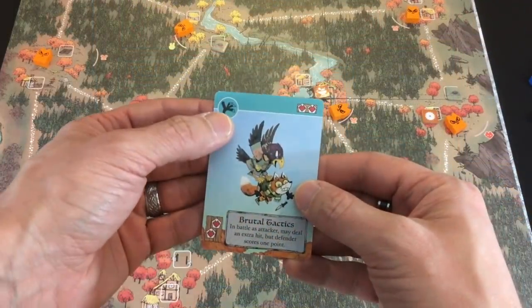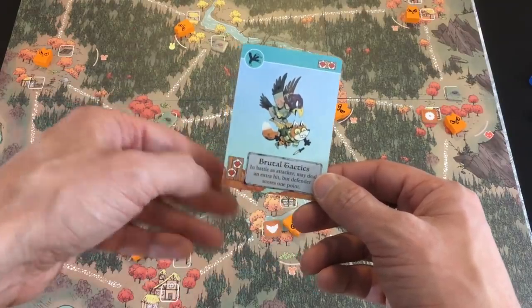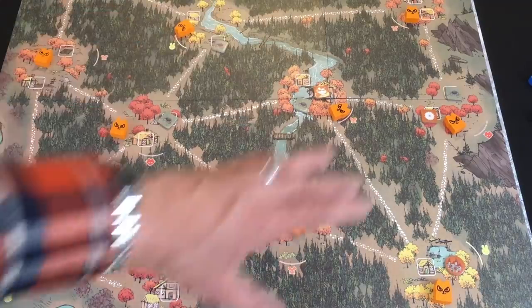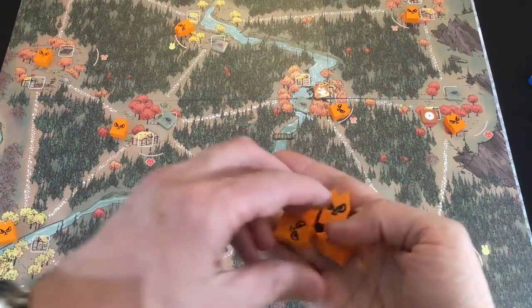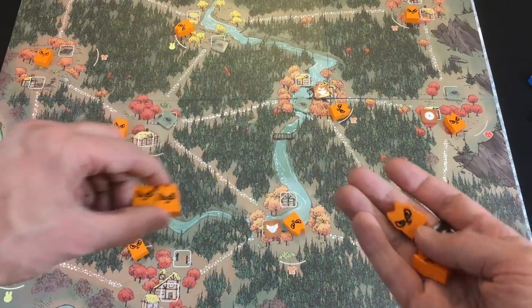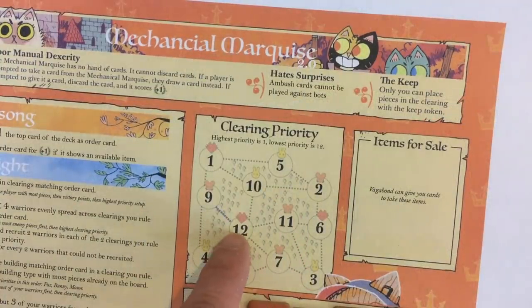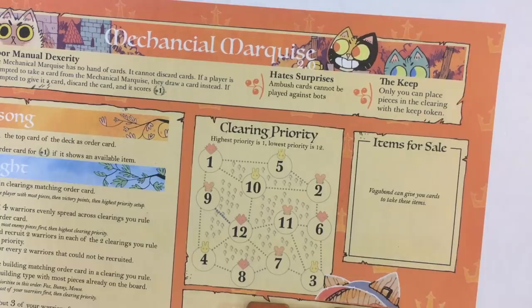So I'm going to draw their order card for the turn, and it is a bird card. This changes up how they work. There is no item indicated, so all we care about is the bird suit. They try to craft but there's nothing to craft. Then they battle in every clearing matching the suit drawn — but at the beginning of the game they rule everything except my corner and they aren't there, so there is no battling. They then recruit four warriors. With a bird card, it puts them in the two lowest priority clearings — this fox clearing and this mouse clearing, which are priorities 12 and 11, the two worst numbers.